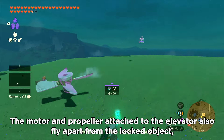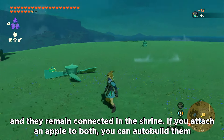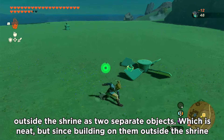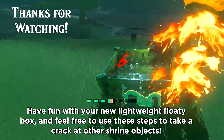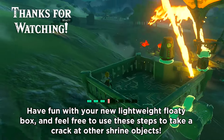The motor and propeller attached to the elevator also fly apart from the locked object and they remain connected in the shrine. If you attach an apple to both, you can auto build them outside the shrine as two separate objects, which is neat — but since building on them outside the shrine won't maintain their connection, it's a little useless. Have fun with the new lightweight floaty box and feel free to use these steps to make a crack at other shrine objects.